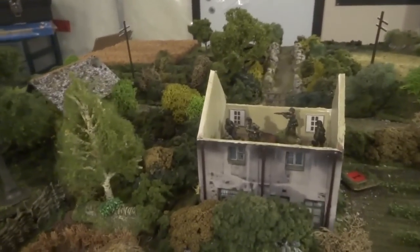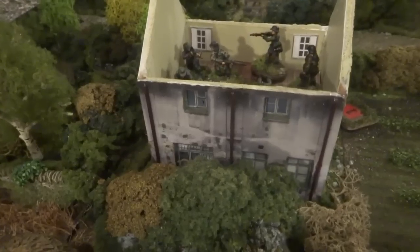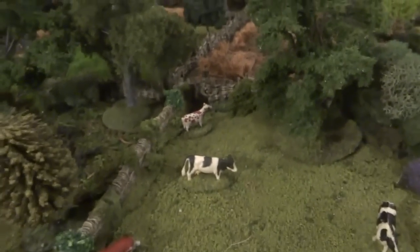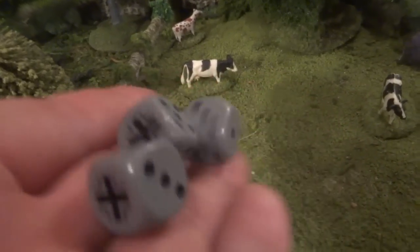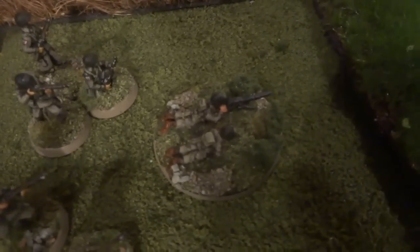The Germans have their platoon commander on the second story as well, so they can do a group fire. That means it's not just one squad opening fire — they're going to fire on the US MG team that's out in the open, not in cover. We'll do the first squad first: a rifle squad rolls three D6s and hits on fives and sixes. Wow — that is three hits. That means the MG team is effectively out of the game. They are out of the battle.